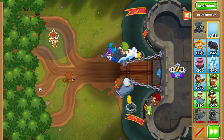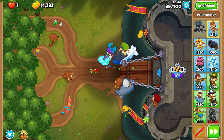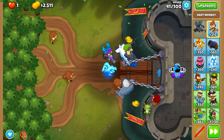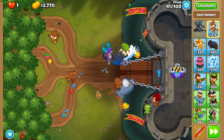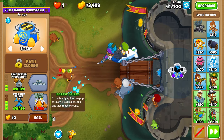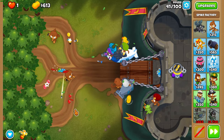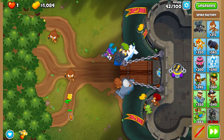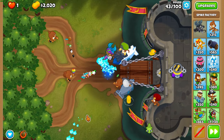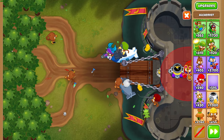Place a dart monkey about there so that it can see that top track, because that's where the moab is going to come out on round 40. On round 40 just use Gwen's cocktail. Then use Gwen's cocktail at the start of the next round for some ceramic clean up — the cocktail is actually really, really powerful.